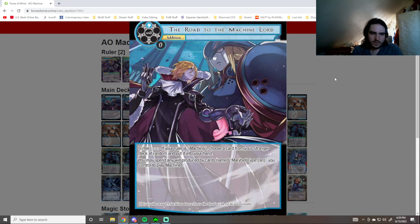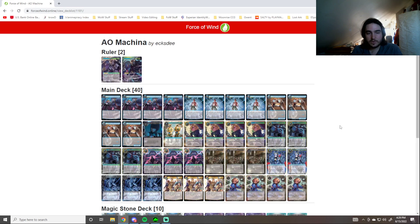Road to the Machine Lord just gets us more Strangers and stuff like that. It also allows Mary Bell Type 0 to tap to produce Mana for Machines, which is important to play stuff like Maria Bella. It allows us to play our Mechanized Water Soldiers if we need to get them into play, Machine Lab of Legendas — all that stuff. It just opens up Mary Bell Type 0 to give us more will, kind of like a will ramp.